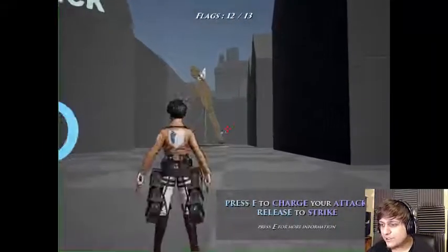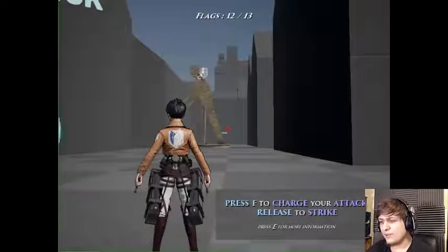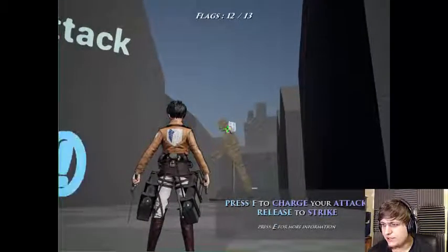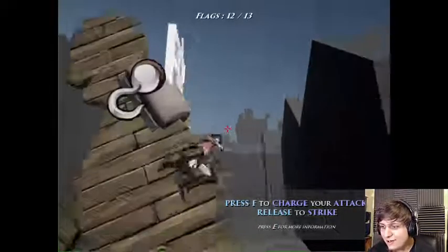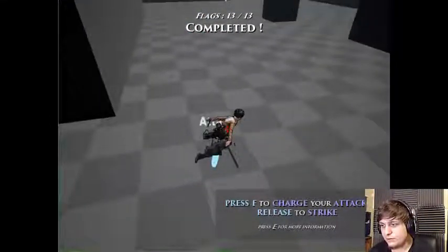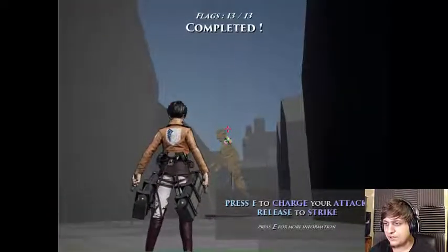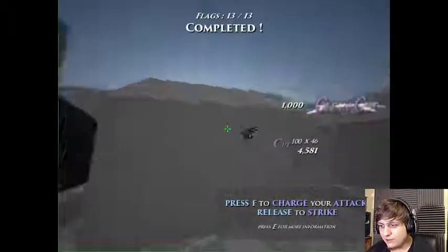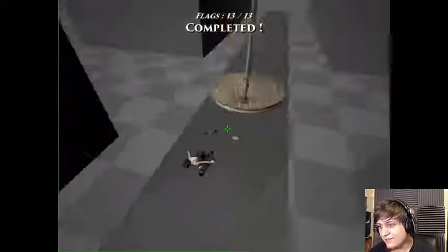A Titan! Attack — press F. I have to get really used to these controls. Press F to charge your attack, release to strike. I guess I have to hit the nape of his neck — that's a given. Ah, I missed it. Let me try again. Wall run. I gotta get this. For humanity! Woo, I got it! Oh, slow motion falling! That was nice. I did get it — right there, the nape of the neck. I stood right on top of him. That's pretty dope.